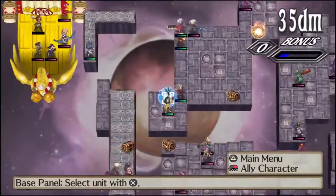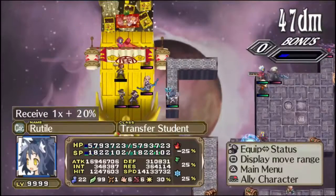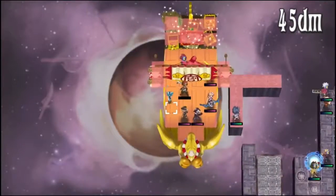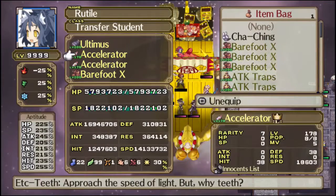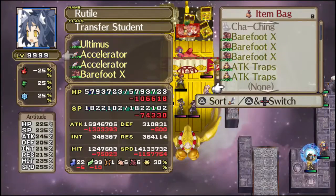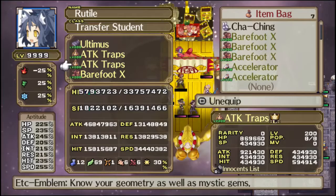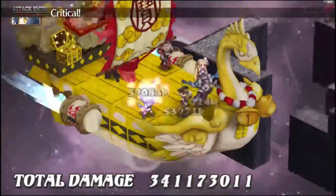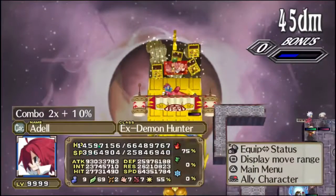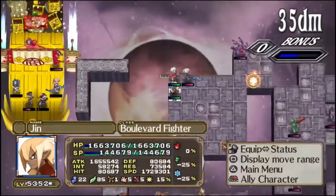Seems I was wrong — the hero does, in fact, have a high enough throw to be able to throw Rutile across. So I can just follow up with her own big bang, as soon as I have her attack traps set up. And as you can see, we're very nearly finished — only four guys left.